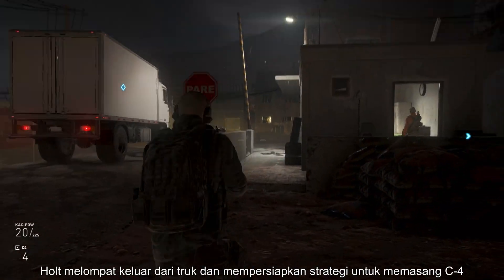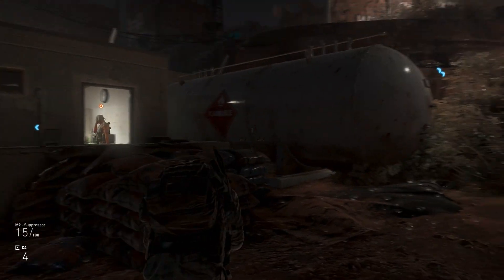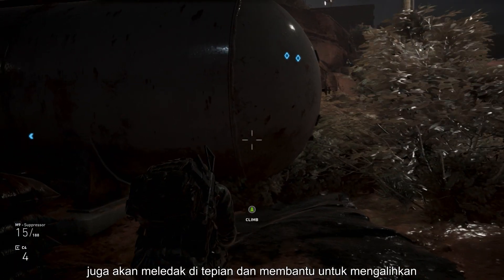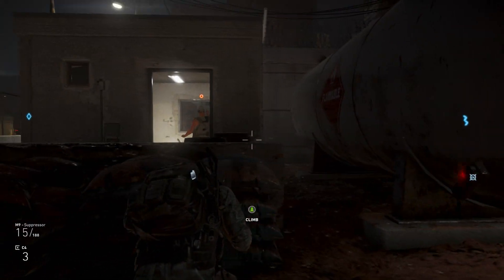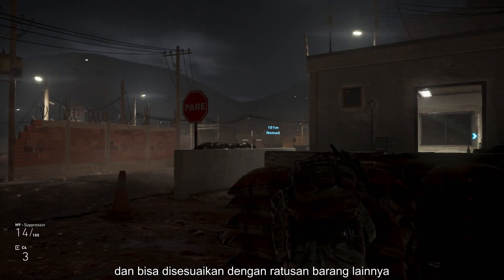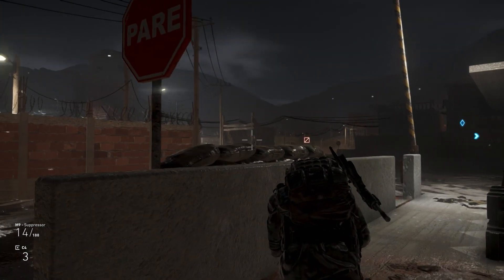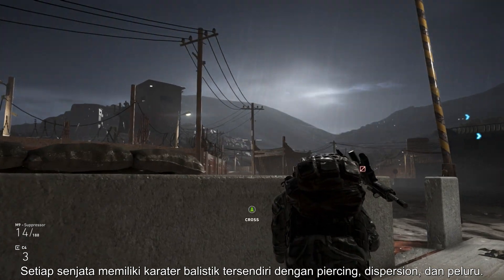Holt has jumped out of the truck and is preparing a possible exit strategy by placing some C4. Landmines, frag, flash and diversion grenades will also give you the explosive edge and help create diversions. With more than 50 weapons available in the game that you're able to use and customize with hundreds of different attachments, it's up to you to choose the right weapon for the job. Each of them has its own ballistics model with piercing, dispersion and bullet drop.